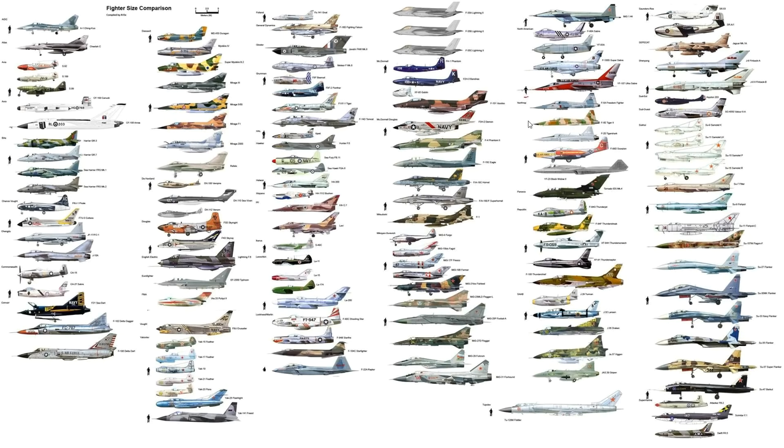Moving on to the very successful Tiger and Tiger II. It's a small, lightweight fighter designed — and it became — for export to other countries, becoming extremely well used all over the world due to its cheapness, reliability, and capability. The reason the US made it was they needed a fighter to export but didn't want to give other countries their more dominant fighters like the F-4, so they made the F-5E and F-5F Tiger II.